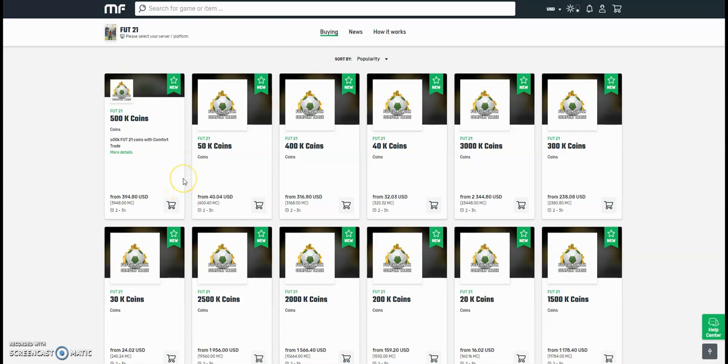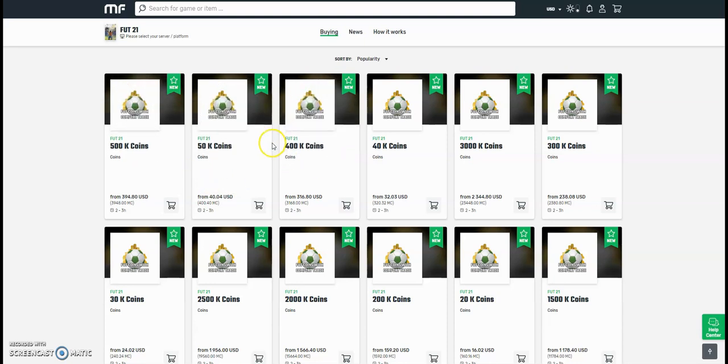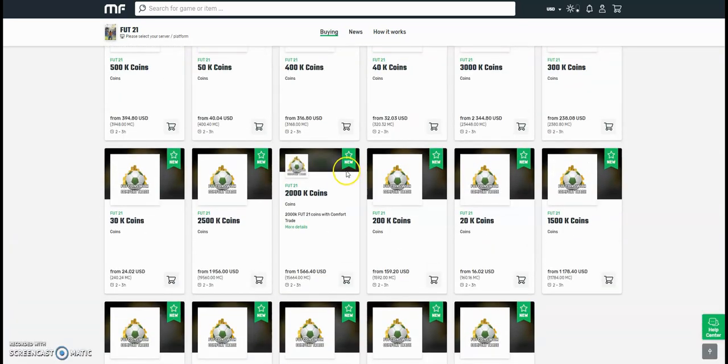Hi guys, check out MuleFactory.com for the cheapest FIFA 21 coins around. They're brand new out now, and obviously the prices will change every day since FIFA has just came out. So don't take these prices for gospel, but they do the safest comfort trade around — all legit and fast orders. Bear with them at the start because there will be a lot of orders. Use the checkout code OWENFIFA to get yourself a discount.